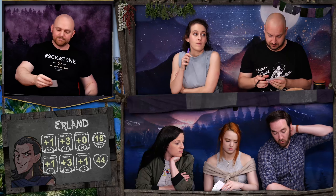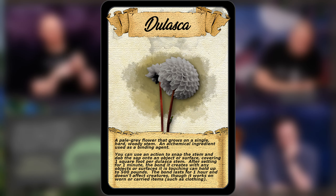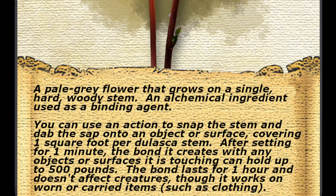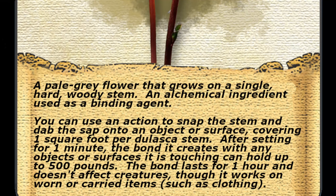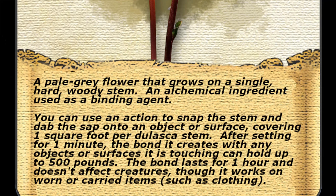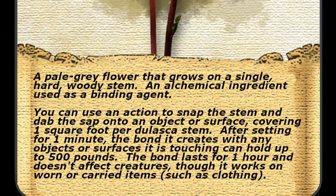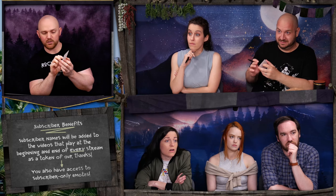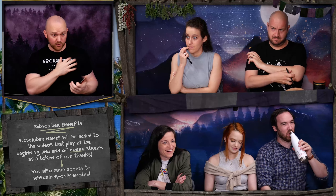You all have these. Two pale gray things. He describes Dalaska — a pale gray flower with a single hard wooden stem, used as an alchemical ingredient and binding agent. You can use an action to snap the stem and dab the sap onto an object or surface covering one square foot. After letting it set for one minute, it'll hold up to 500 pounds. It's like a strong glue, basically. It lasts for one hour, but it does not work on creatures — it does work on worn or carried items like clothing, but not on organic matter.